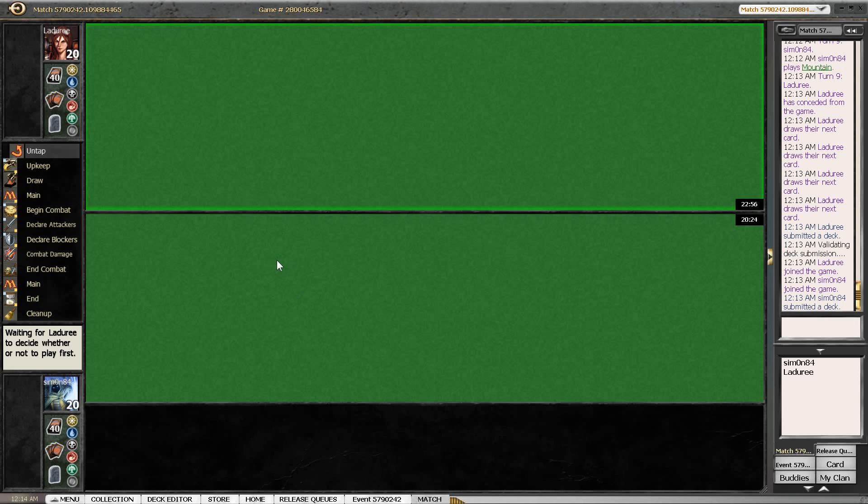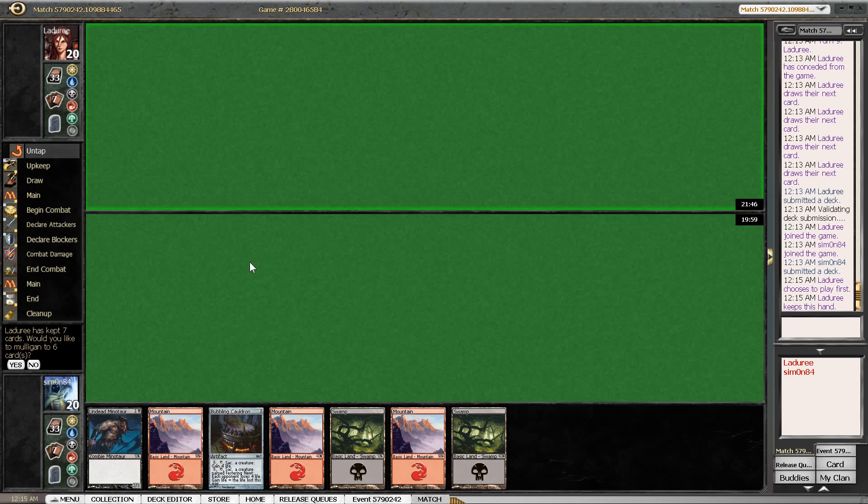It was really confusing to see our opponent just Giant Growth Mutavault for three extra damage — a very aggressive line. I mean, if we block of course you Giant Growth, but if we don't block then there isn't all that much reason to just use your trick. Opponent is going first after losing game one. Our hand isn't amazing but I'm still going to keep it.